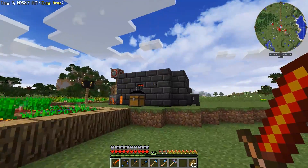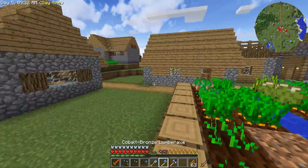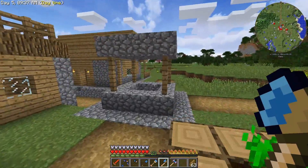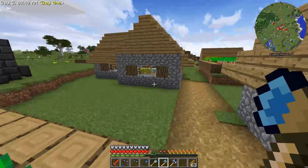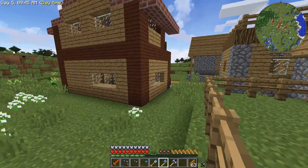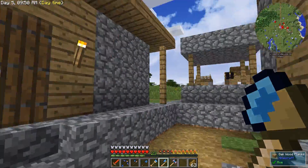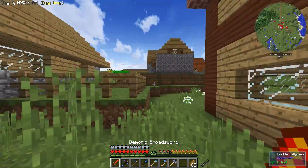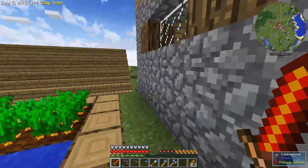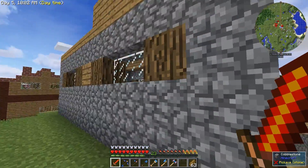We've got our smeltery set up, we went to the nether. I think the next step is to start working a little bit on some of the houses in the village. This is ugly — the roof on this one is all damaged. I think what we need to do is kind of survey the damage. This house is just horrendous — it's floating. I hate floating houses so much.